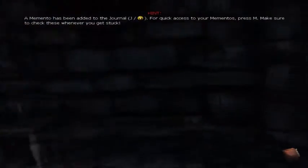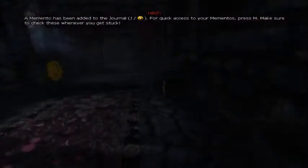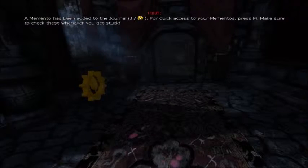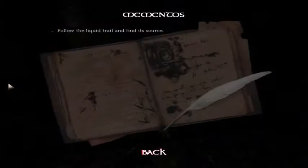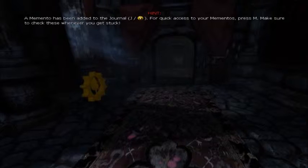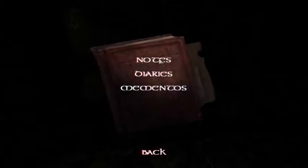A memento has been added to your journal — press J for quick access to your mementos. Make sure to check these whenever you get stuck. Follow the liquid trail and find the source. What does J do? Notes, diaries, and mementos. Where are diaries? No diaries, no notes. And I have one memento.